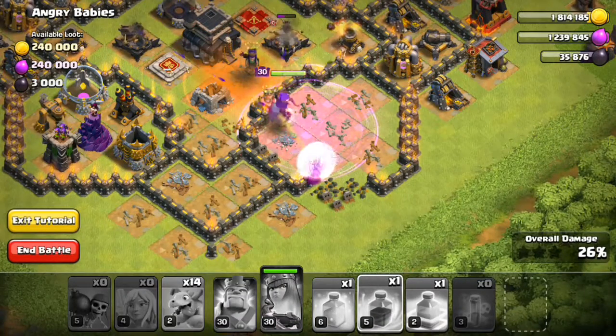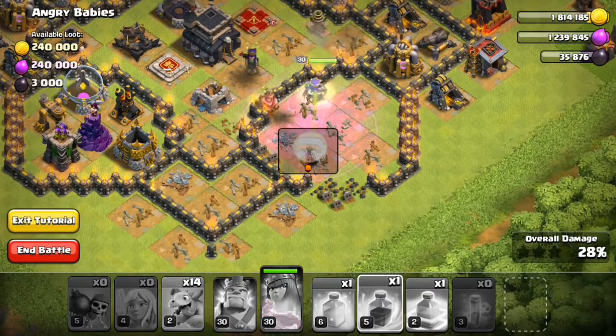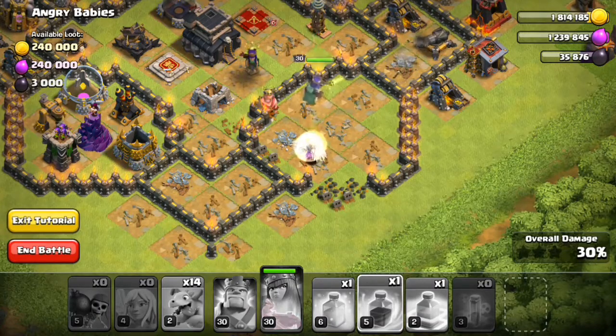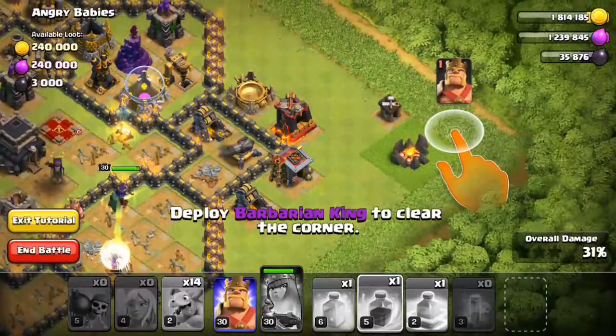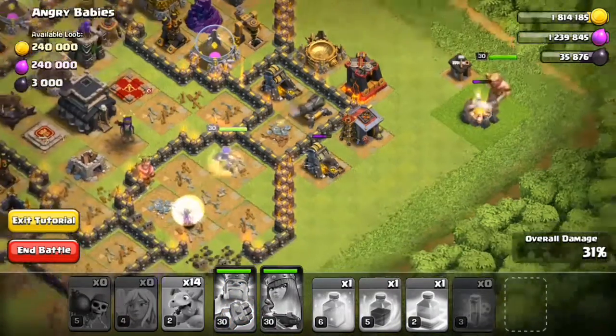That's done. The base is mostly destroyed but we still have air defenses left. Okay, starting to drop down the barbarian king — have dropped him down.